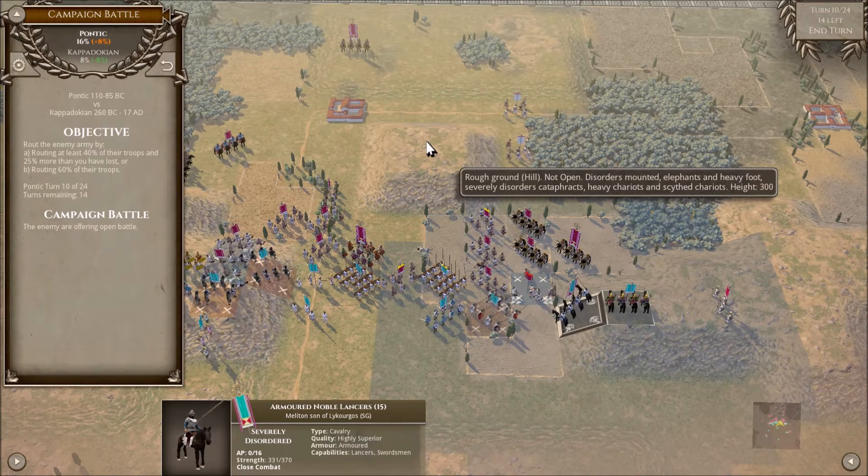The only thing you really hope for with a fragmented unit is to do well on the combat roll and get a hold — like a draw. Unlike severely disordered, unlike terrain penalties, this is not something you have control over. Throughout the course of a battle, one or two of your units are going to get fragmented and there's nothing you can do. The only thing to note is that you shouldn't expect them to win any more combat rounds. And if that's an important section of your battle line, you better get help — and get it quick.